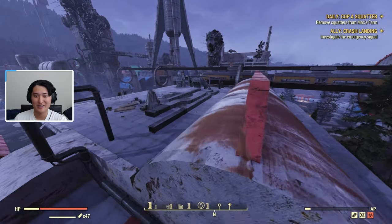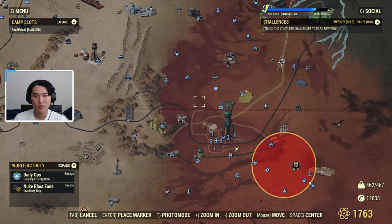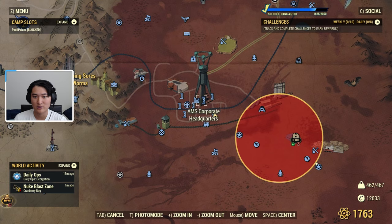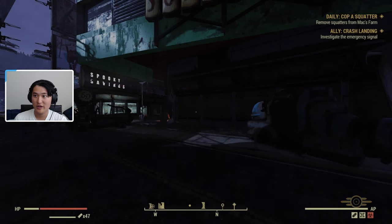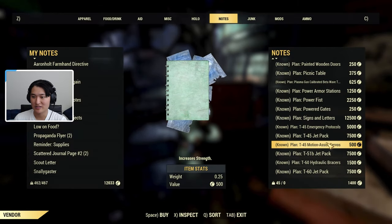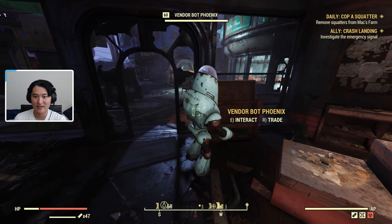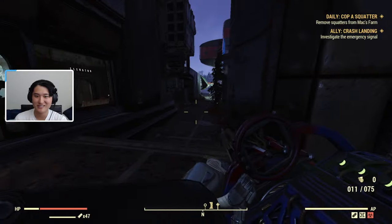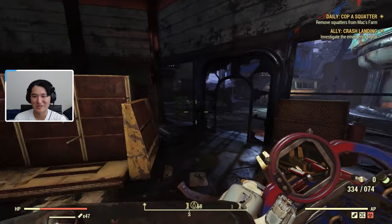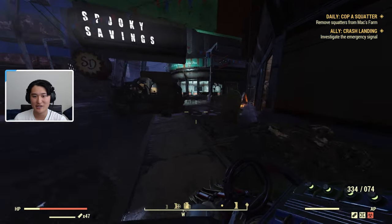You can buy T45 power armor mods from any of the Brotherhood of Steel vendors. You could do it at the Watoga vendor or the White Spring vendor. Since we're already in Watoga, I'll show you Vendorbot Phoenix at the shopping center — she's selling all these T45 plans for caps. You can use Charisma, Grape Mentats, Hard Bargain, or the Unyielding perk to try and reduce the price. White Spring also has a vendor that sells T-series plans as well.